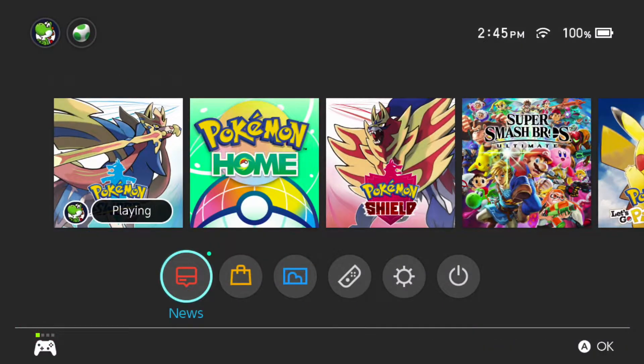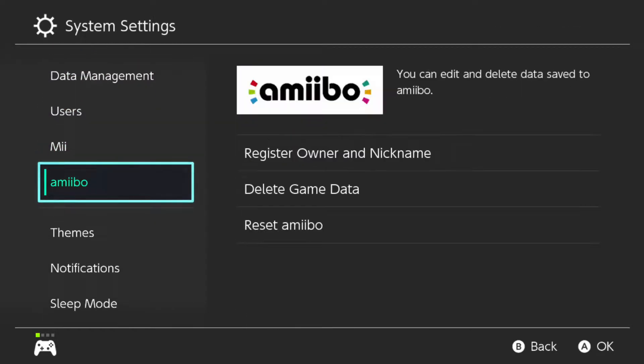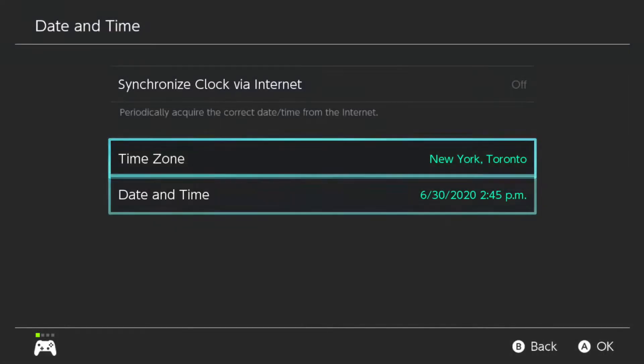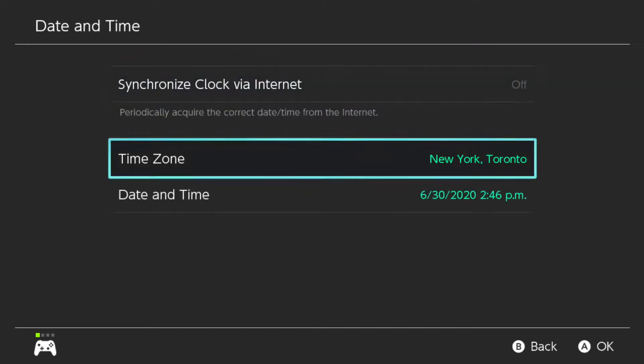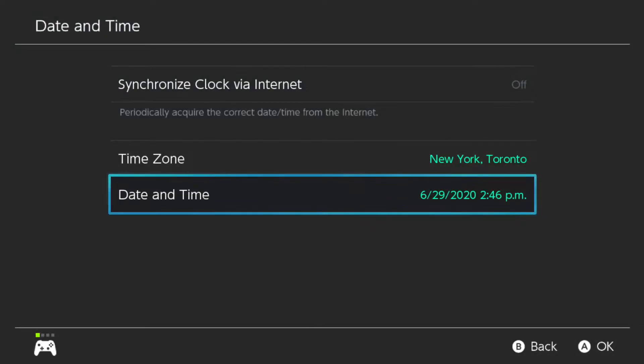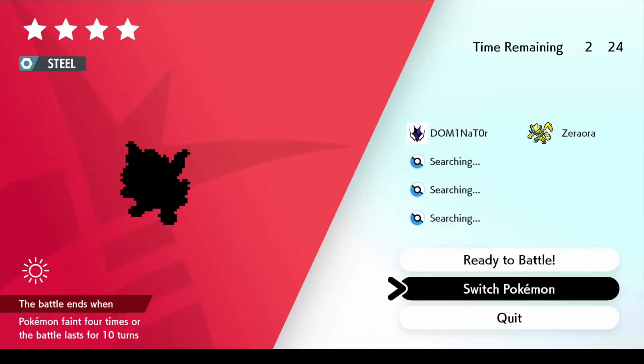Then go to Home, go to System Settings, then Date and Time. Synchronize Clock might be on — turn that off. Then set the date back a day. If you want to hunt Lickylicky, June 30th 2020 is a date you can hunt it. So we're going to change it back a day.